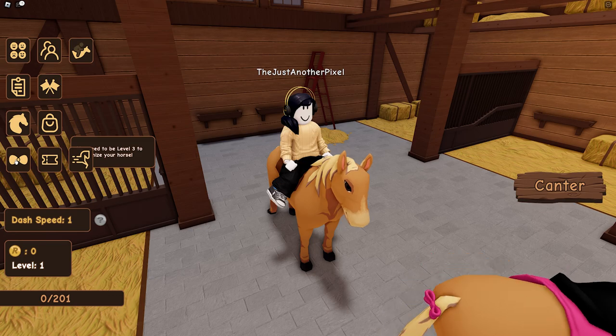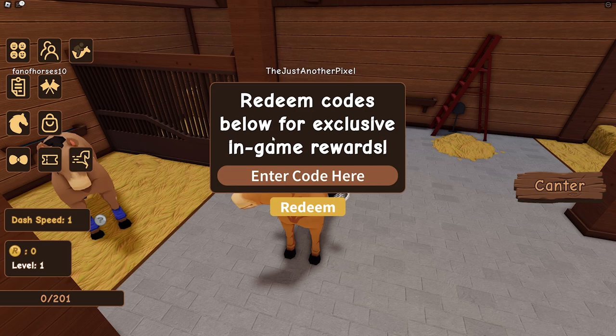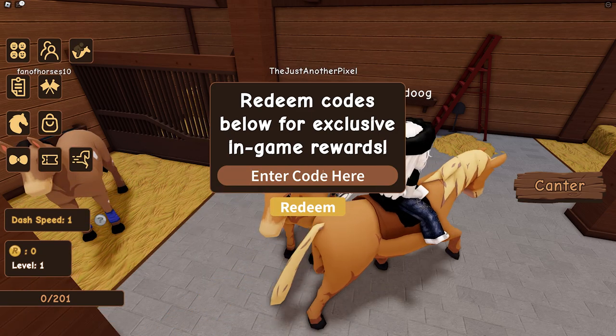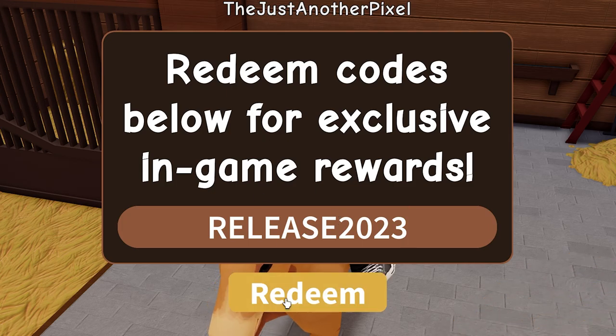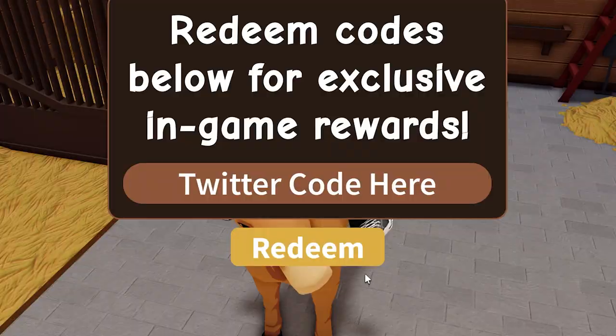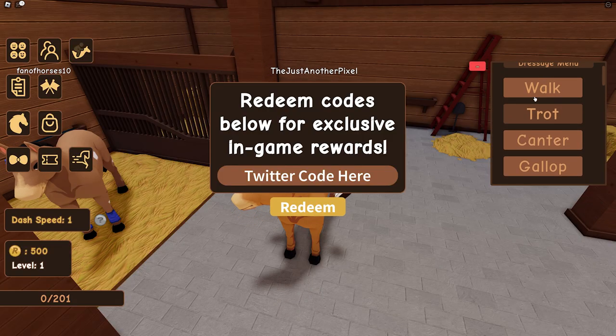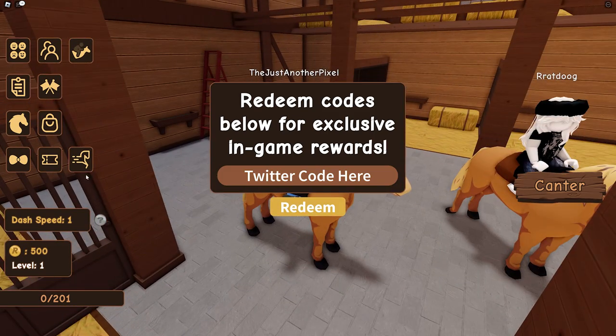You have to reach level three to customize your horse. Redeem codes - okay so it is 'release2023'. Redeem - and there we go, 500 racing coins! There's also a Twitter code. And this one here - oh there's dressage!